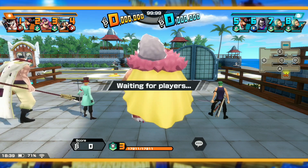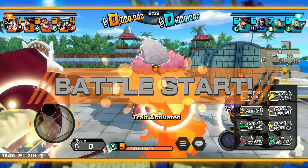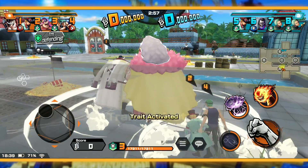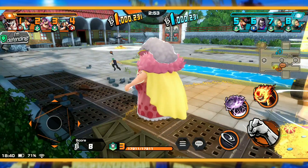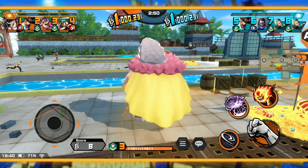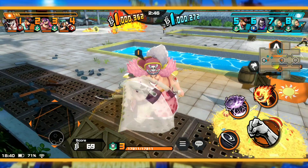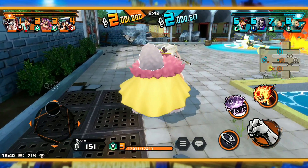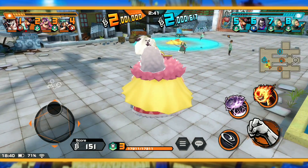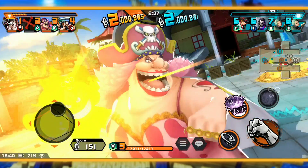I'm gonna try to pull point A really quick and just charge it up. The good thing I like about Big Mom and Nightmare Luffy is their dodge - they're so big. Nightmare Luffy is really big too, he's not as big as Big Mom though. They have really good mobility for the slowest characters in the game. Defenders are generally the slowest movement speed characters in the game. Watch what happens here - I think this is the match where me and Whitebeard go crazy.